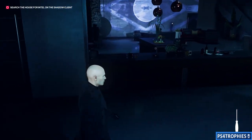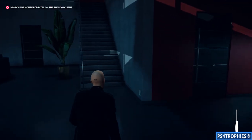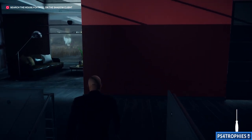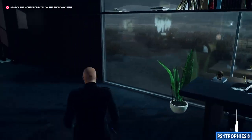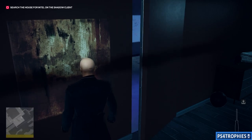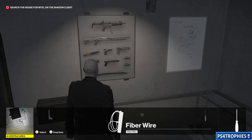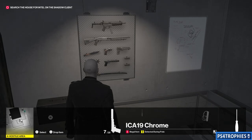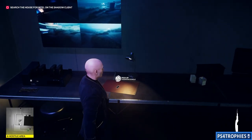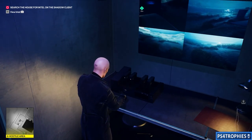Your main objective initially is to gather intel from the client by accessing the computer up on the second floor. If the computer is locked, there's a USB access key in a hidden room — just interact with that painting. Grab a pistol if you'd like; that'll come into play later. Then pick up the lockpick, grab the computer access key, and destroy the surveillance.